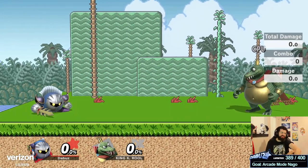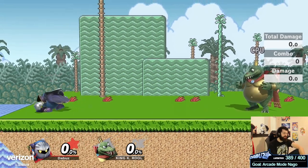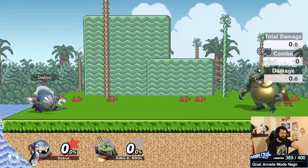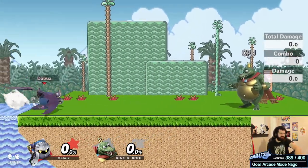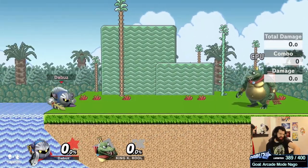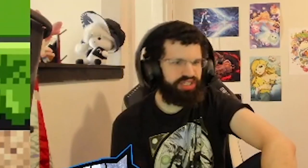With Meta Knight, you have to keep in mind that this is a character that kind of wants you to swing with laggy moves so he can punish you, because he's fast on the ground and he has a pretty good dash attack and dash grab. He's also small, so hard to hit with a lot of aerials, but he doesn't have much range, so if you have really safe pokes and projectiles it's hard for him if you can get past that.